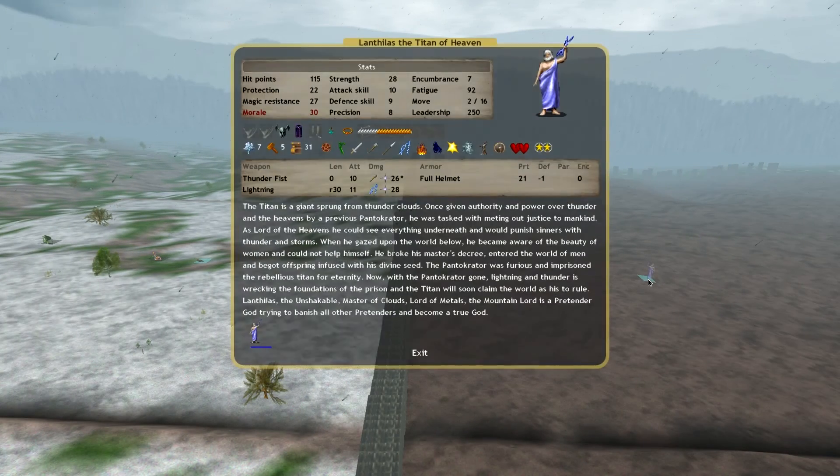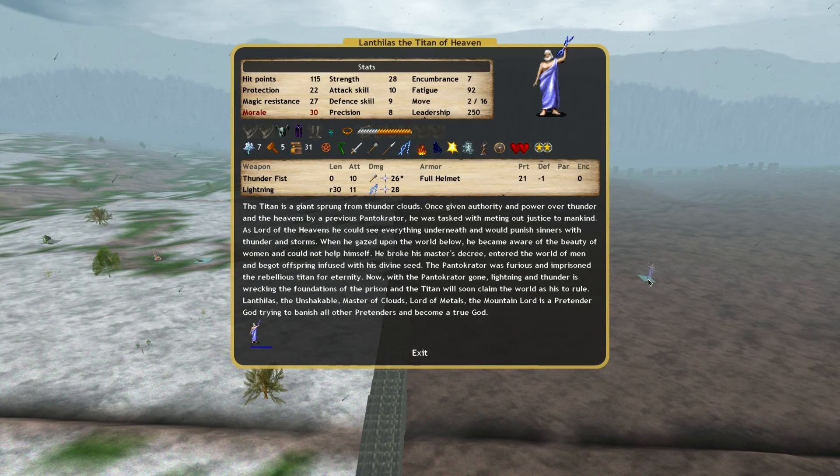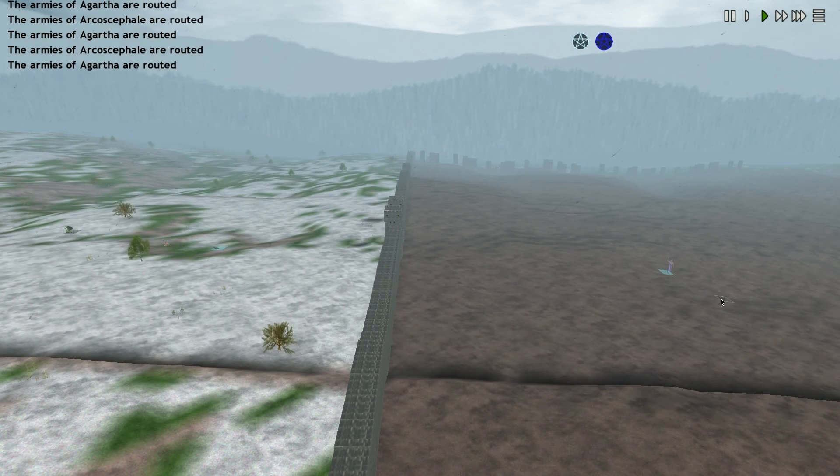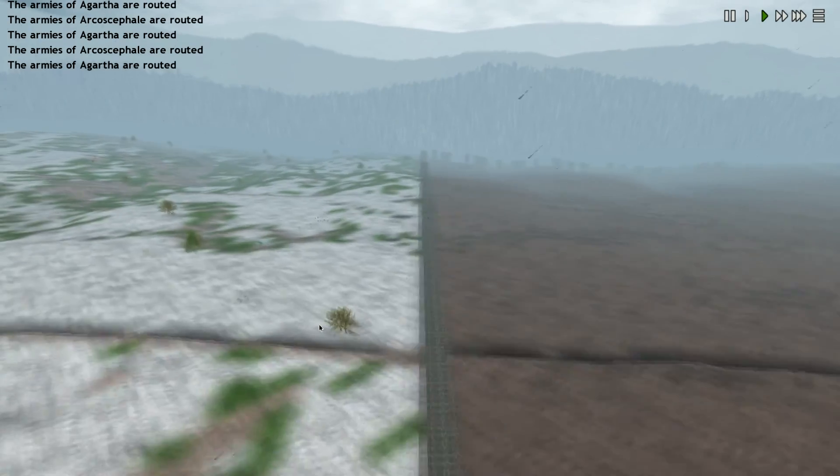Arcocephaly routes — so even though there was not a single threat to Lanthalus, he routed. He routes while the enemy is already routing. And because he himself is not crippled, he moves a lot faster apparently, and he gets off the map.